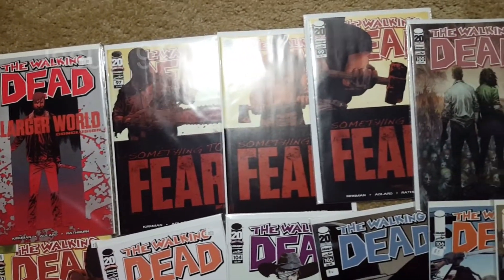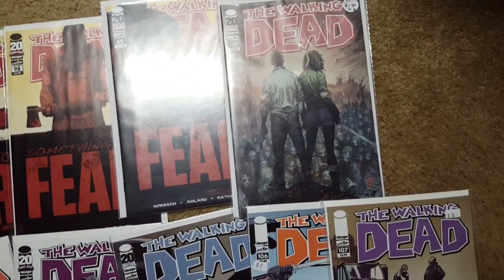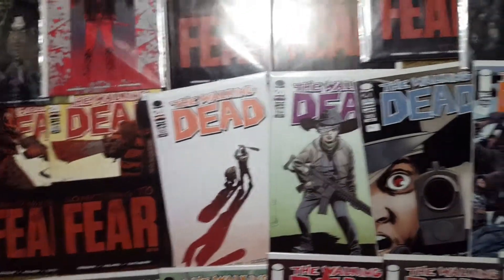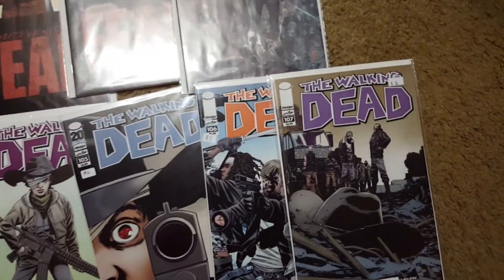97 is where the 'Something to Fear' series starts. And that's issue 100 — I don't have the 'Something to Fear' cover. That's the first appearance of Negan. Then we got 101, 102, 103, 104, 105, 106, 107.